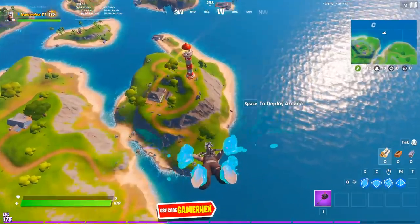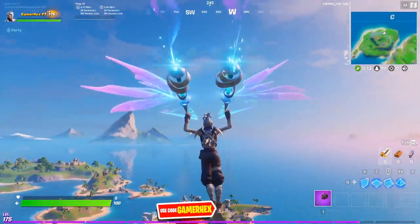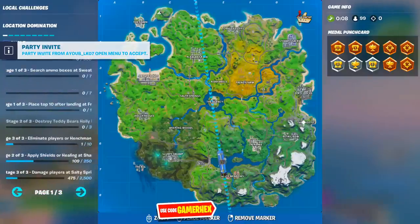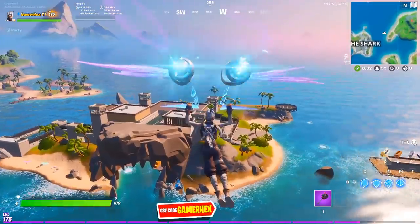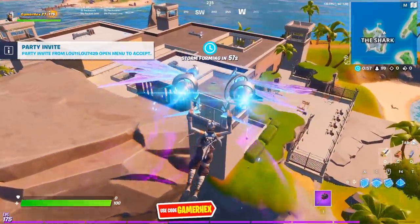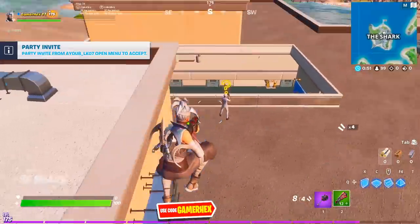We will land at The Shark for the beginning. Landing at The Yacht is a really bad idea if you want to complete that challenge. So we'll land first at The Shark, then go directly to The Wreck, then Grotto, then kill Meowscalls and get his keycard, and then go to the Deadpool vault. Okay, now I got a gun. We need to be really fast to complete that challenge.